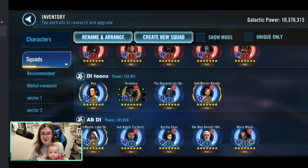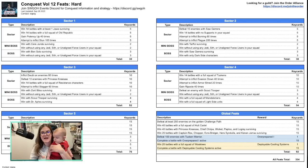For boss feats in Sector 5: on the mini-boss, winning with only dark side characters and winning with Tarful surviving — you'll need to do that one twice. On the boss, winning with General Leia Organa surviving — that's a Galactic Legend, so if you don't have her you'll skip that one, that's five points gone. And winning without a Galactic Legend in your squad, which is pretty straightforward.